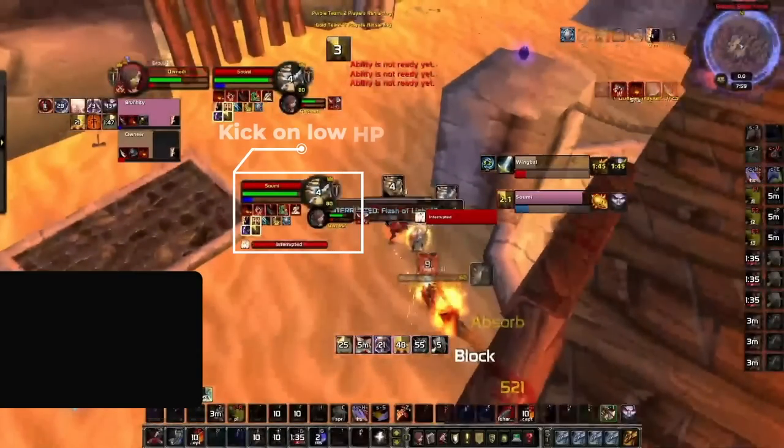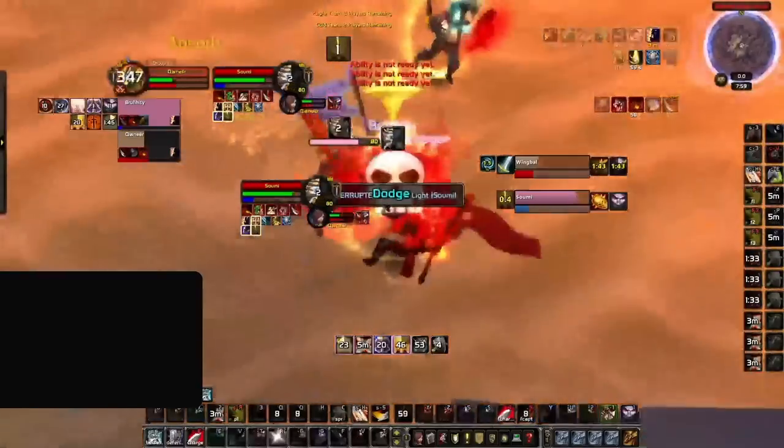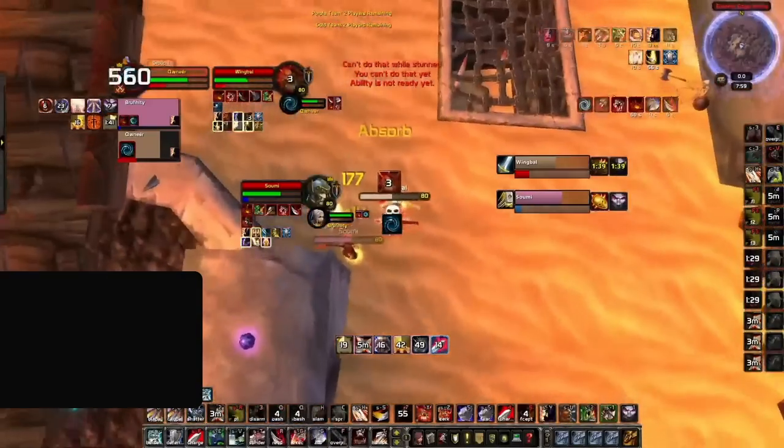What many players should also realize is that their aggressive interrupts scale based on missing HP. The lower the kill target, the more value any interrupt becomes, whether it is on the healer or on an off-target. Our warrior lands his pummel on the paladin while their partner is already low on HP — and while this doesn't convert to a kill, the interrupt is infinitely more effective since the kill target was already low.